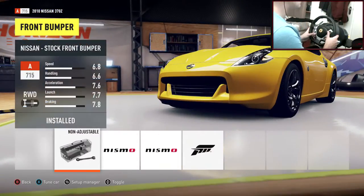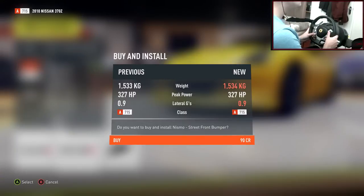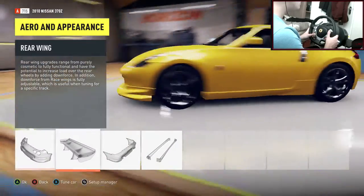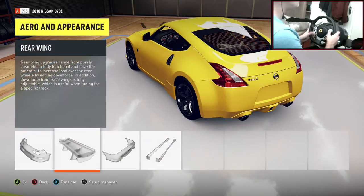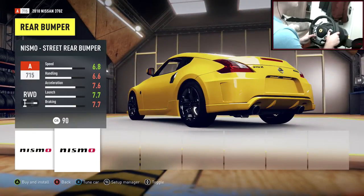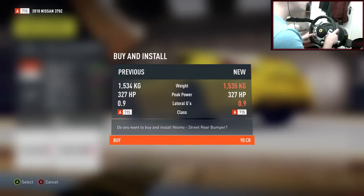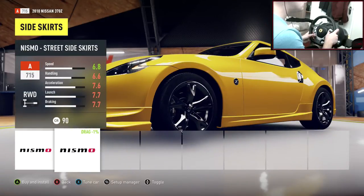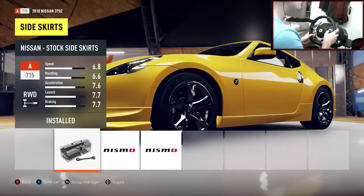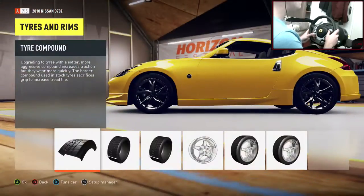In terms of bumper, Nismo looks nice — let's go for that. Spoiler, I'm going to go with no spoiler. That one looks a lot better, let's go with that. And side skirts — you can choose whatever body kit you want, by the way. You don't have to do the same as me. I'm going to stick with the stock body kit. Now we're on to tyres and rims.